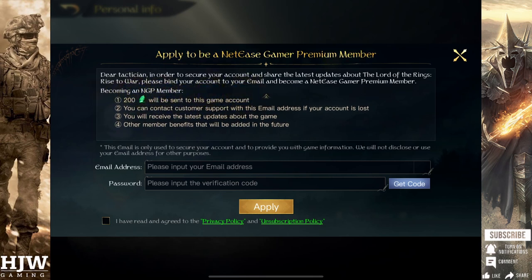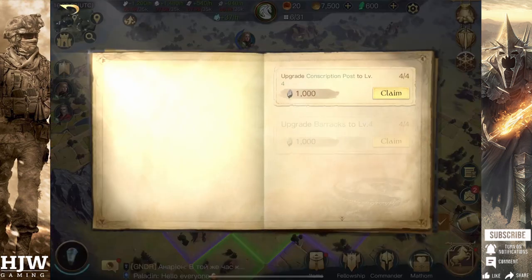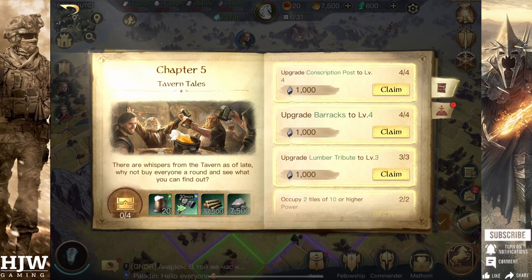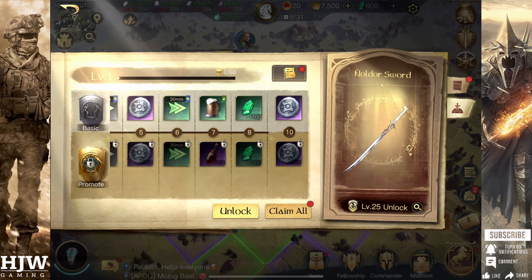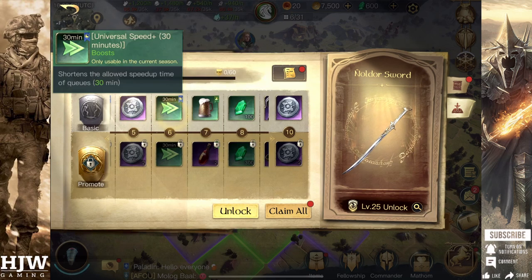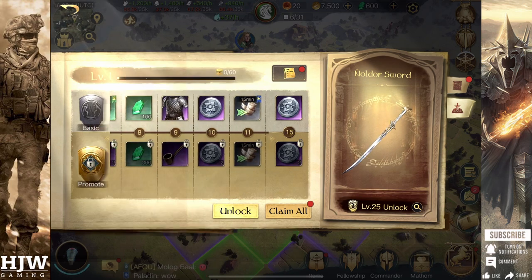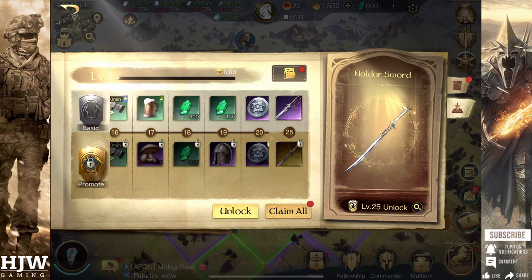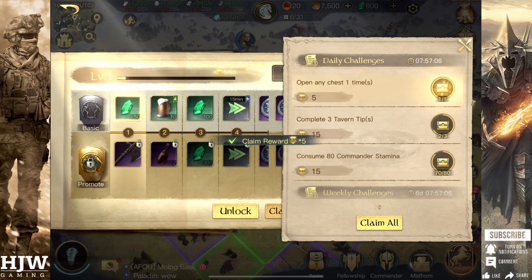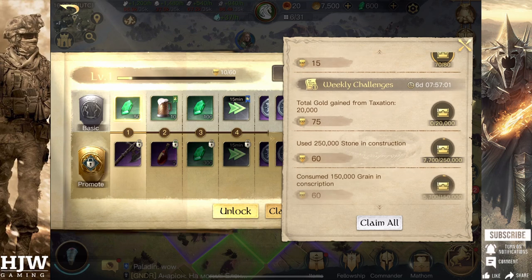The next place to look for free rewards is the Season Pass. You don't have to buy the Premium Season Pass — there are free-to-play rewards all along it, including Gems, Speed Ups, Respect Items, and Matham Vouchers. These rewards are unlocked by completing various daily and weekly challenges. As a free-to-play player, make sure you complete these challenges as soon as they become available to get to the end of the Season Pass and claim as many rewards as possible, including powerful equipment in Season 1.